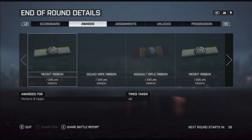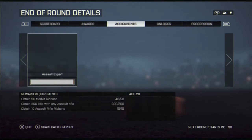Hey there. I wanted to talk about an assignment — becoming an assault expert. As you can see here, you have to achieve three different things. The two last ones, 200 kills with an assault rifle and 10 assault rifle ribbons, go relatively fast. But the 50 med kit ribbons — that takes some time.